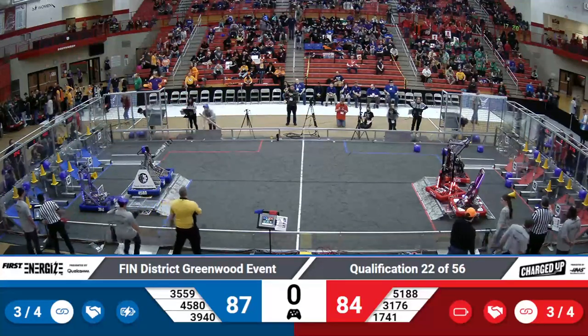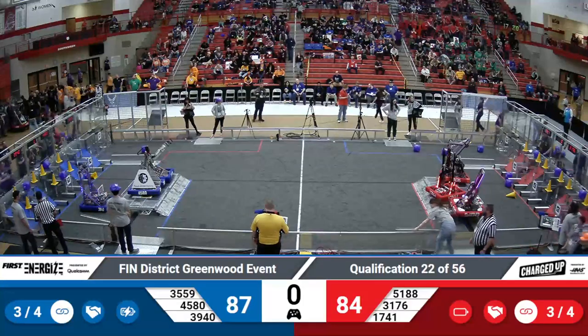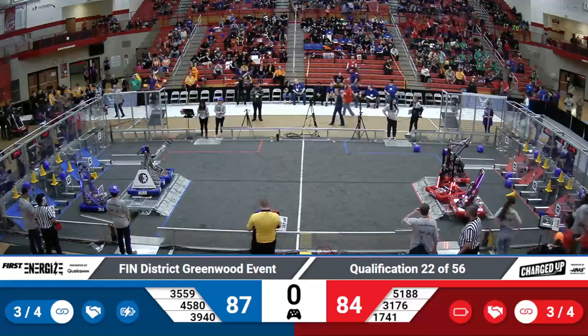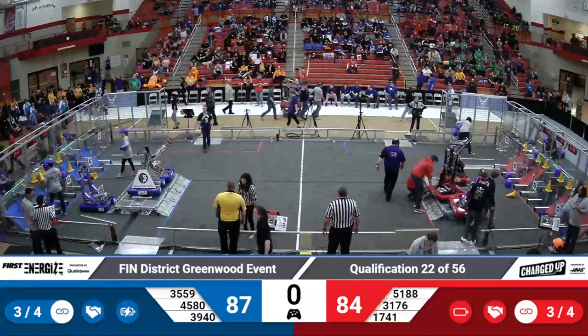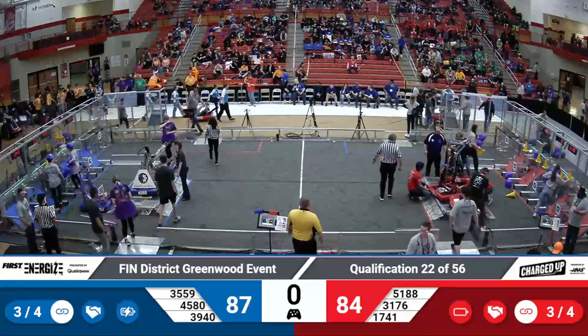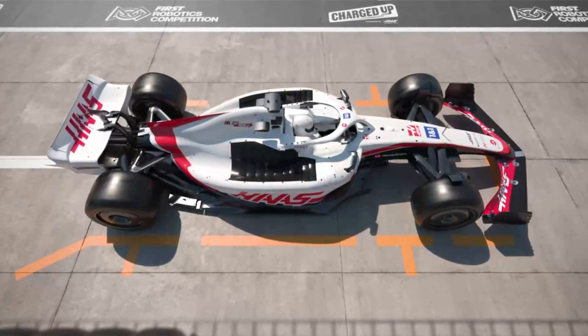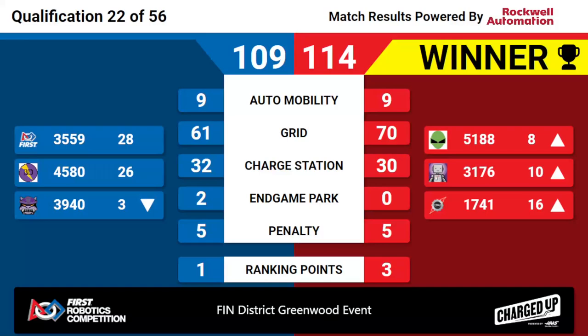Three links completed for each alliance — 87-84 before those final scores get added. It's a close one, folks. Stay tuned for those final scores. It is a difference of five points — the final scores: Red Alliance taking the victory, 114-109. Three ranking points awarded for the Red Alliance, Blue Alliance able to achieve one ranking point as well. Congratulations to both teams as we head into the next qualification match.